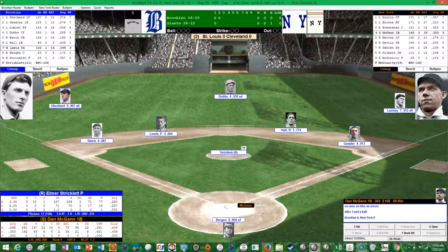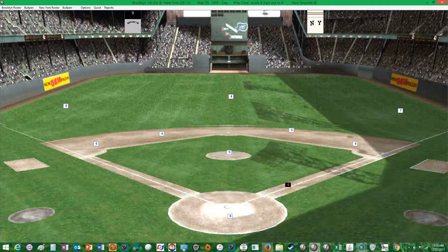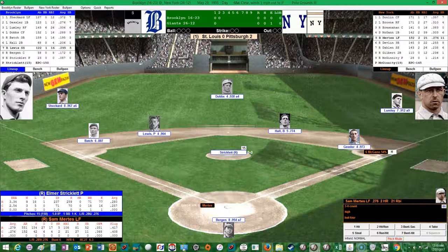Cleveland and St. Louis are scoreless in the second in American League action — those would be the Cleveland Naps and St. Louis Browns. Stricklett back on the hill. It'll be McGann, Mertes, and Devlin for the Giants. McGann comes in hitting .303 with 2 homers and 39 RBIs, 21 runs scored, 6 stolen bases, .421 on-base percentage, 6 doubles and 5 triples. And he'll reach on a leadoff walk. That'll bring up Sam Mertes.